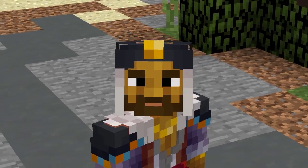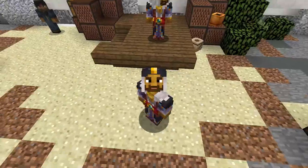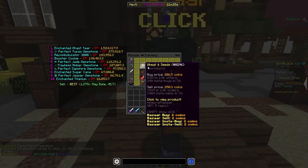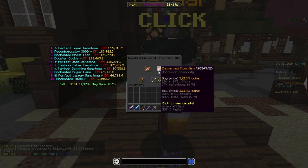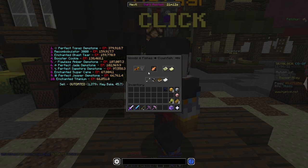Let's take a look at a flip with clownfish. We're going to go over to the Bazaar and buy some clownfish — head to the fishing section and look up clownfish. You can see there's a big price disparity between clownfish and enchanted clownfish, and right now we can make a decent bit of profit just by turning clownfish into enchanted clownfish.